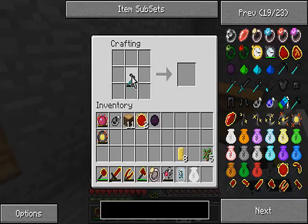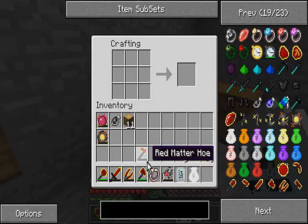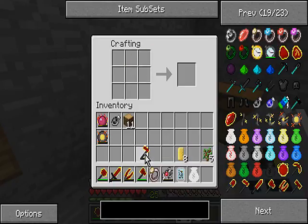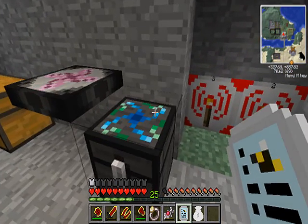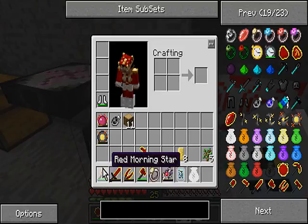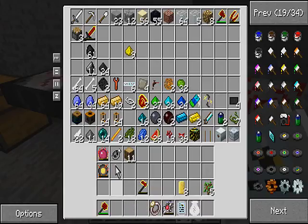Let's go ahead and finish this up. Now we have all four of those red matter tools. Now, what to do with them — well, we have to wait until we get some more red matter first. While we wait for that, I think I'm gonna take my new Red Morning Star and go do some mining. So I'll be back with you guys real soon.